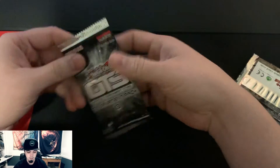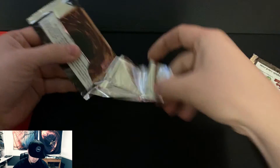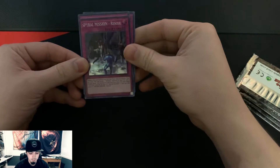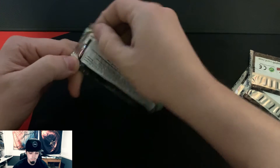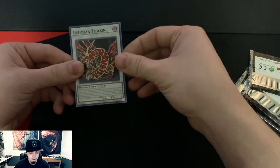I've also got a couple more OTS 13s trying to get the ultimate Book of Moon, so we'll pop them open first and see what we can get. Pretty good so far on these and not pulling that Book of Moon. First pack has a Bottomless Trap Hole, Gravity Collapse, and a Spiral Mission Rescue. Second pack has an ultimate Floodgate Trap Hole and Deep-Sea Diva.